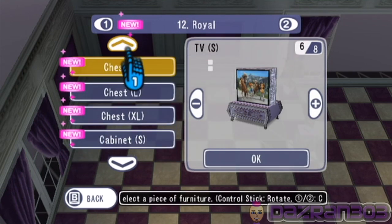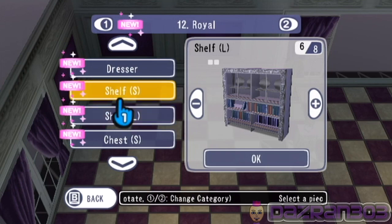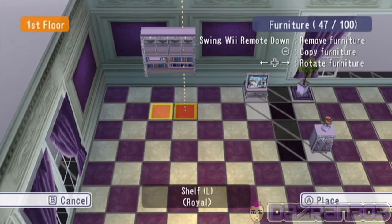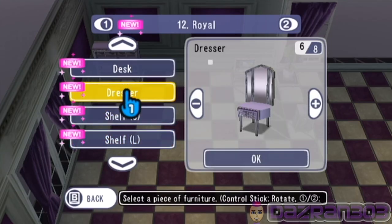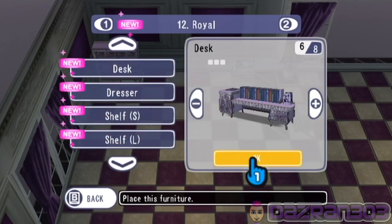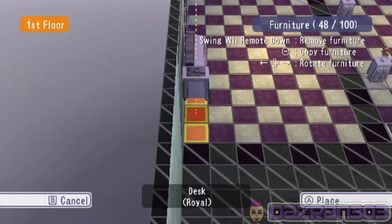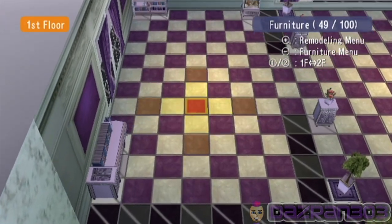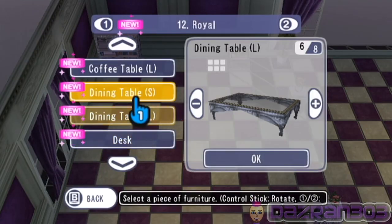We need a chair. We'll put in a shelf just to bump up the IQ of the place. Dresser, desk — desk as well. This is looking pretty good except for the tiny TV — it looks a bit odd.